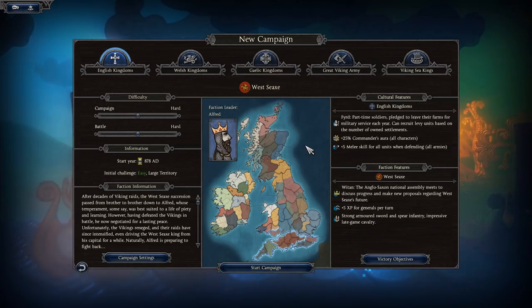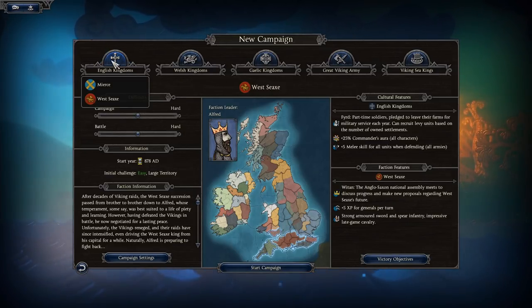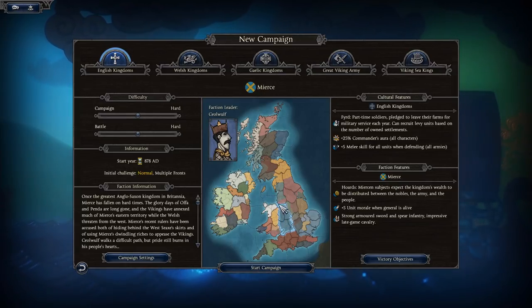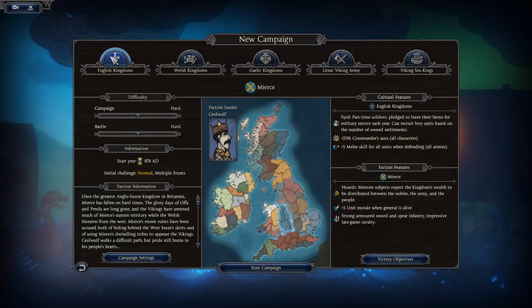Starting a new campaign, you're greeted with faction groups: English Kingdoms, Welsh Kingdoms, Gaelic, Great Viking Army, and Viking Sea King. Under English Kingdoms you have Mercia and Wessex. Mercia shows the faction leader with a portrait and a breakdown of their kingdom. Wessex is a much bigger kingdom — it owns a lot more, including part of South Wales and all of South England.